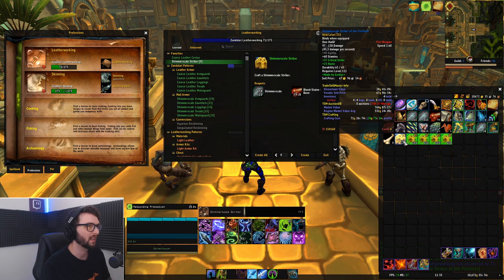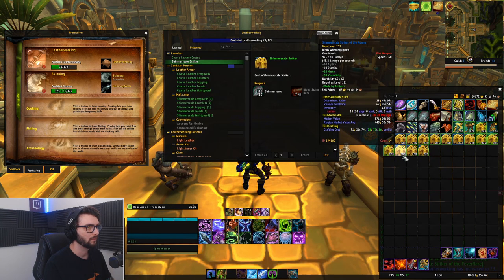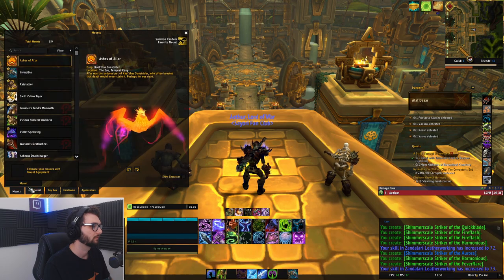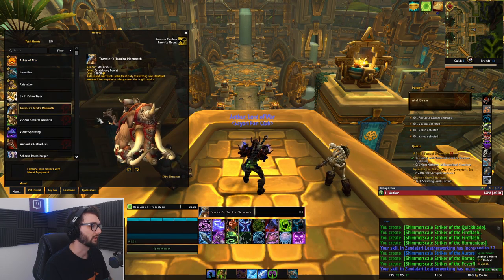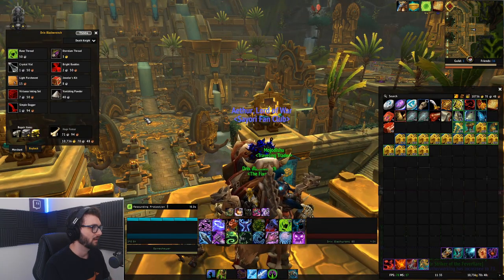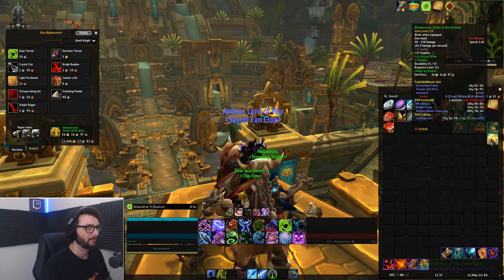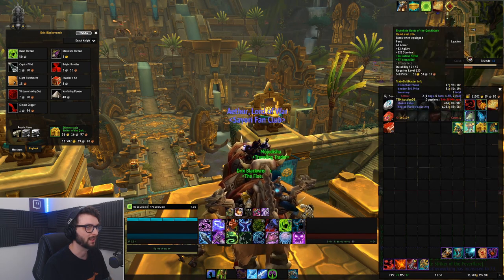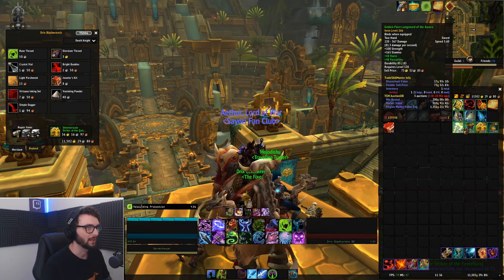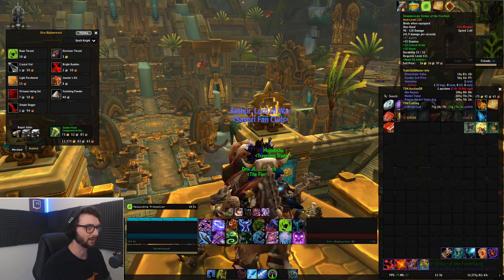What's really nice is you can proc a higher item level one which is then worth an extra 10-and-a-bit gold, which is fantastic. Once all those are done, all you do is vendor them. I'm also going to vendor these greens that I picked up — I've tried to auction them but nine times out of ten they don't sell too easily.